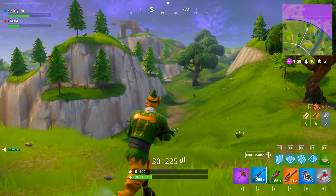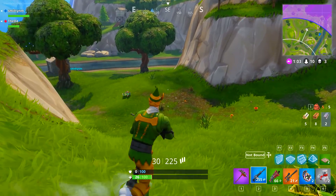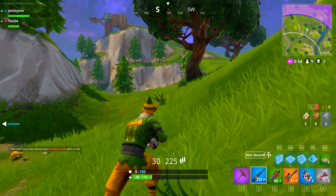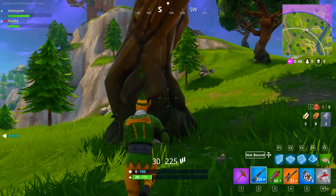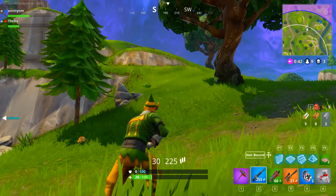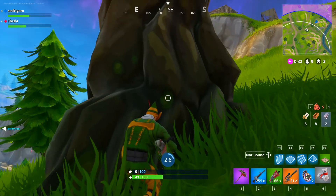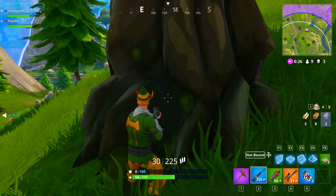Chests are no longer going to block you when you're trying to build. We ran into that yesterday playing squads — there was a chest in the way and we couldn't build a stair. Now when you build on top of it, they will disappear just like hay bales. Also, cornstalks are now destroyed upon taking any type of damage, which is really nice. They also fixed the bug where if someone died and you went to pick up their loot and it wouldn't pick up, forcing you to destroy everything around them — that was really annoying and I'm glad they fixed it.